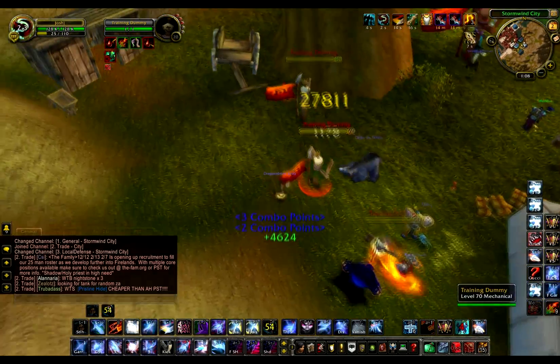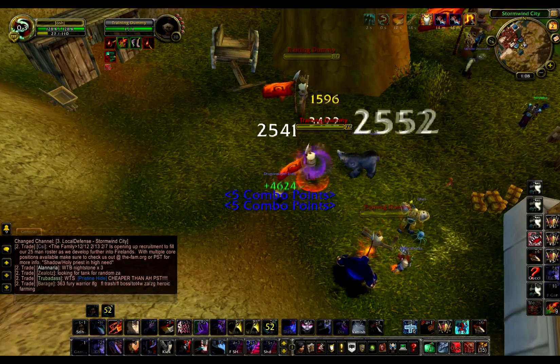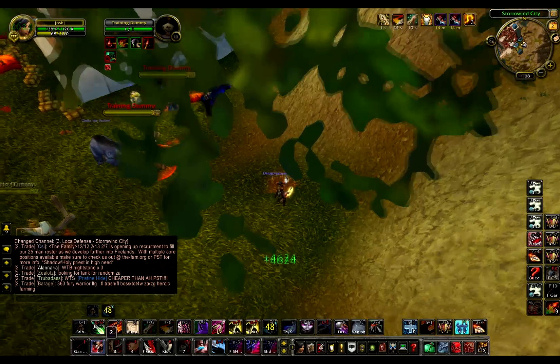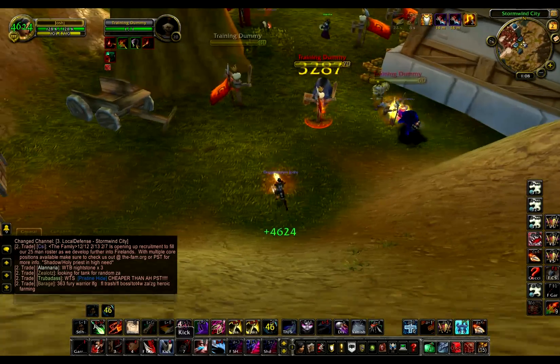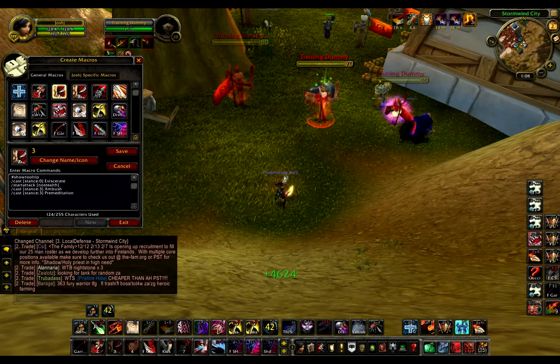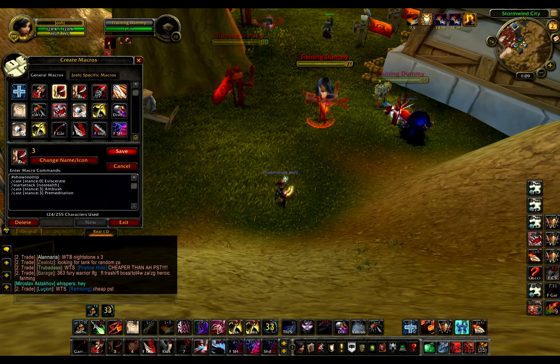I really like the modifier macros and the stance bars, because I like having my bar set up a certain way. It kinda sucks with Shadowdance though, cause you get a little bit of bar delay if you don't put Ambush in your openers on this bar up here. Put it on the main bar and use a stance macro, and it should be fine.